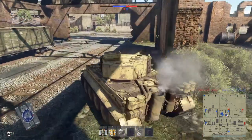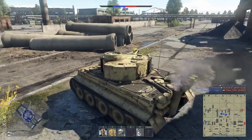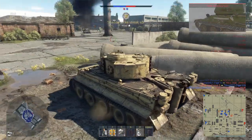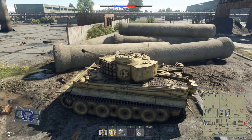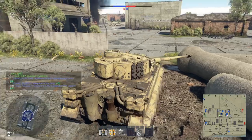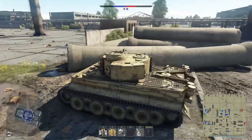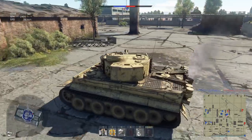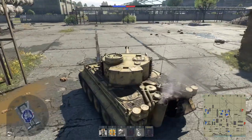The only problem is that there isn't really a good lineup to have with the Tiger H1 at 5.3, because everything that pairs well with it is 5.7 — the Panther D and Panther A are both 5.7. The only other things at 5.3 are tank destroyers. Otherwise you end up bringing Panzer IV F2s, which are all like 3.3, 3.7, and 4.0 depending on the model. That's quite a big gap — 4.0 to 5.3 is like the entire bracket. So I ended up bringing the Flakpanzer, the Panzer IV F7e, and the Sturm Emil, because I'd never actually played it. But I ended up never using it because the Tiger is just so broken-good at 5.3 that I didn't die enough to need to spawn anything else.